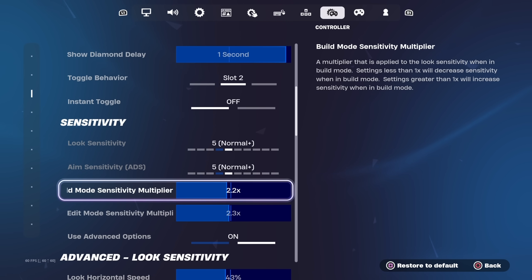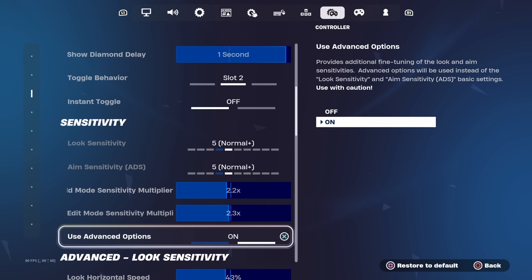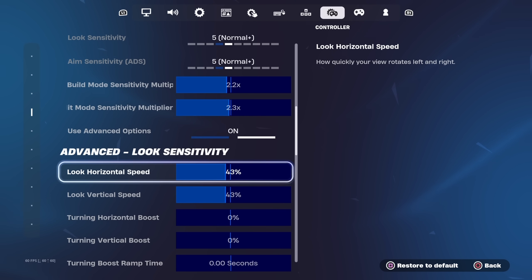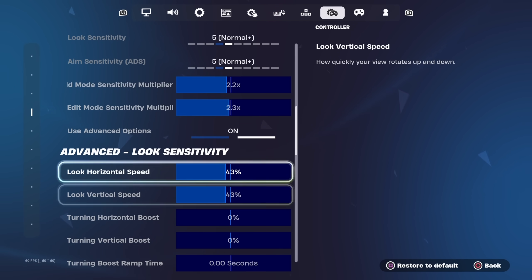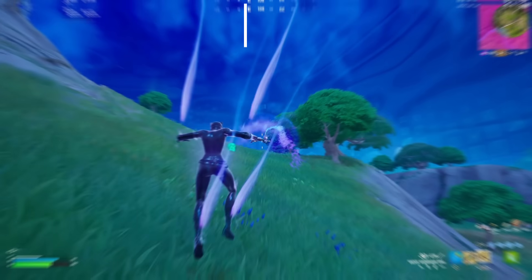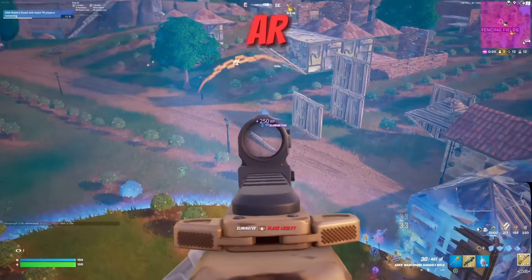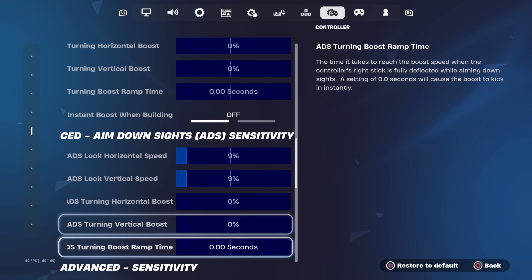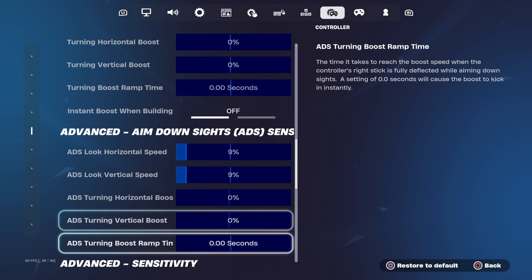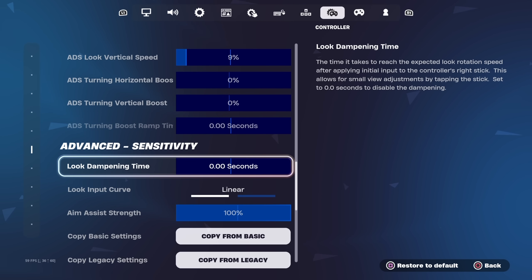For the actual controller settings, my Look Sensitivity and Aim Sensitivity are both at 5.5%, Build Mode Sensitivity at 2.2%, and Edit Mode Sensitivity at 2.3%. Make sure you have Advanced Options turned on. Look Horizontal and Vertical Speed should both be at 43%, and all Boost settings at 0% with Instant Boost When Building off — this will make you much more consistent. For ADS sensitivity, Horizontal Speed and Vertical Speed should both be at 9% for more consistent aim, and Boost turned off at 0%.